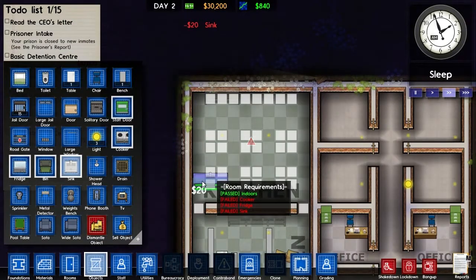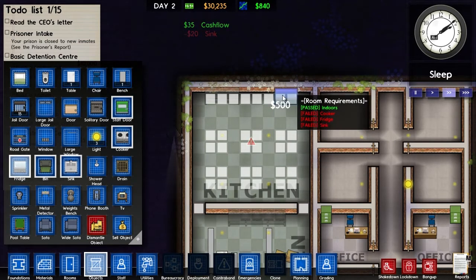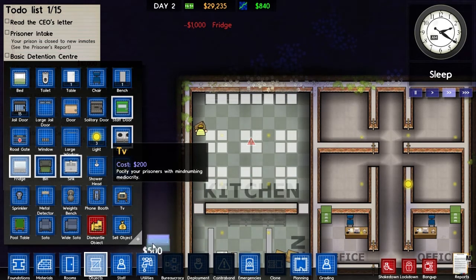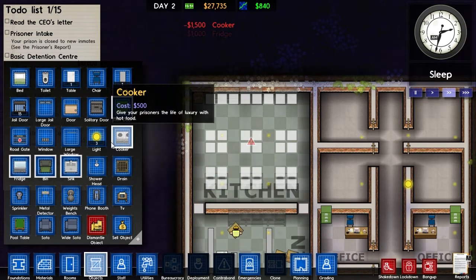We'll put the sink in here along the back and get some refrigerators. I like to have a lot of cookers, so we'll put a cooker here, here, and here. We won't spend any more on cookers for now.